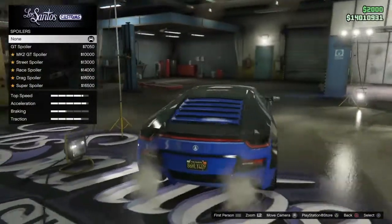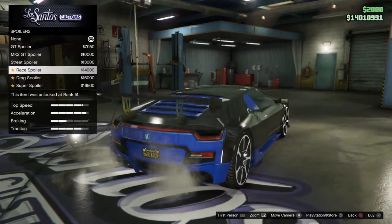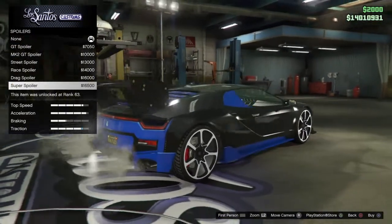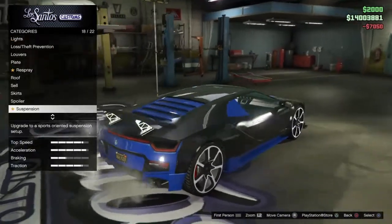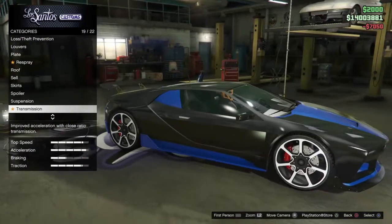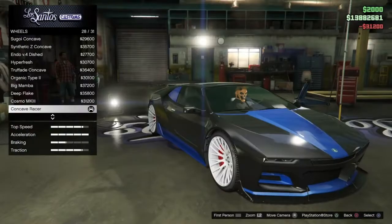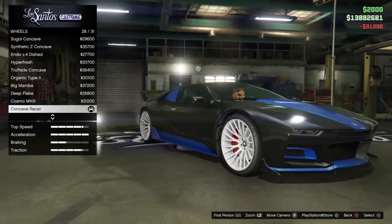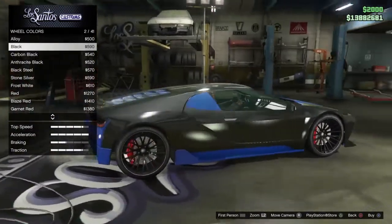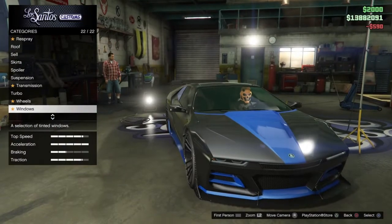For the spoiler, the options are GT spoiler, rock 2, street spoiler, race spoiler, drag spoiler, and super spoiler — I'm going to go with the GT spoiler. Suspension if you want to lower it, transmission, turbo. For wheels, I'm going to go with the concave racer under the street category and give it a black color.